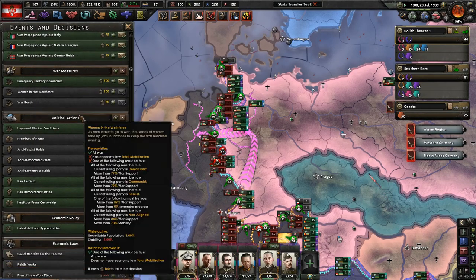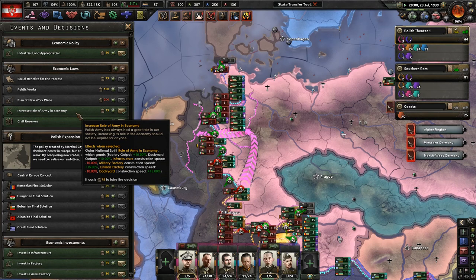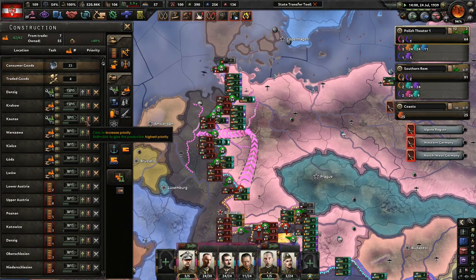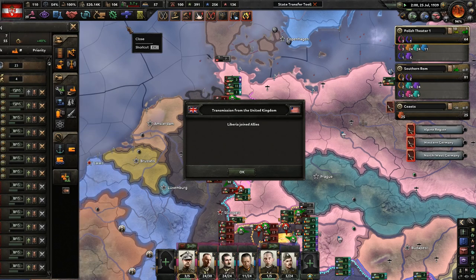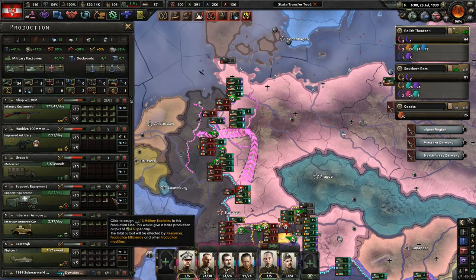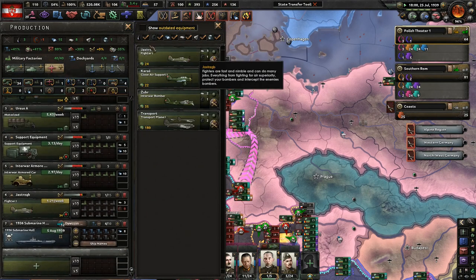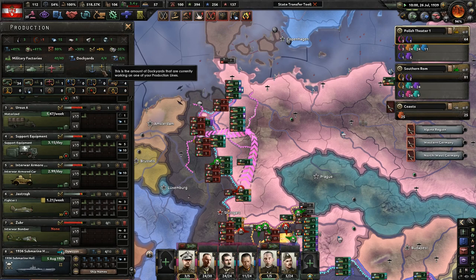We have 54% stability. Increase the role of the army, which means we lose civilian factory construction speed. I want to focus a little bit more on civilian factories for now. Liberia, join the Allies. Get a good mixture of civilian and military factories - we're doing well with supplies right now. Could use just a little bit more guns, support equipment, and then a lot of fighters and eventually naval bombers too.